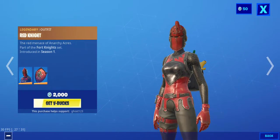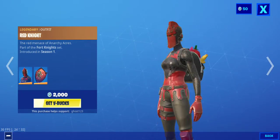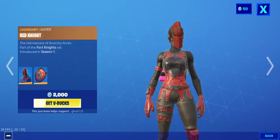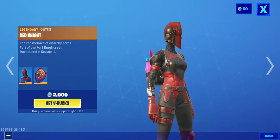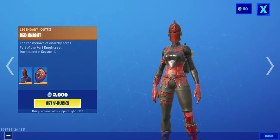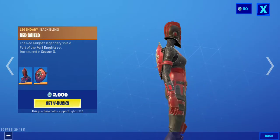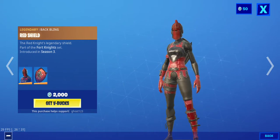Red Knight — hmm, yeah. I hate the Red Knight. I don't know why, I just hate it. It's like the reskin of the female Blue Squire, but with the Black Knight's head on it and a different texture. I hate it. The shield is the remake of the Black Knight's shield or the Blue Squire's shield.